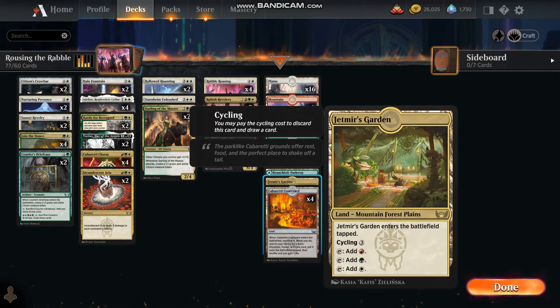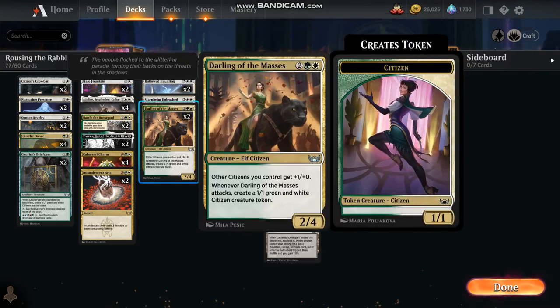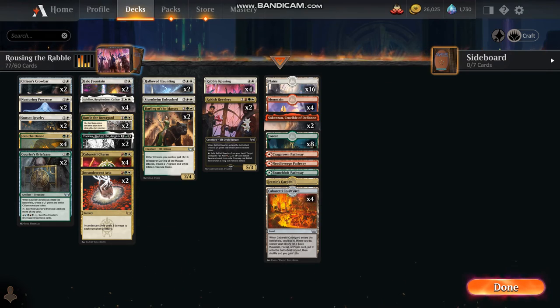Jetmere's Garden has cycling, which is a pretty old mechanic in Magic — it's nice to see them bringing it back because it can be useful. In this case we've got a card that can generate three colors of mana. This deck is fairly fast and it's pretty obvious to see how it works. Rabble Rousing can generate a fair number of creatures.